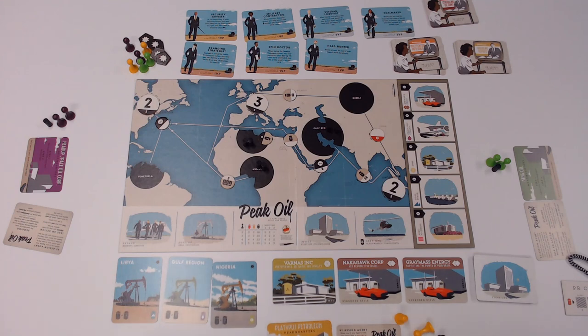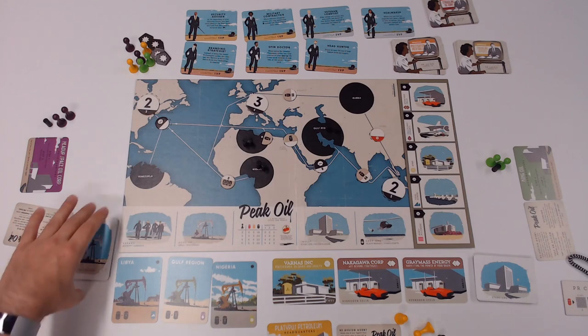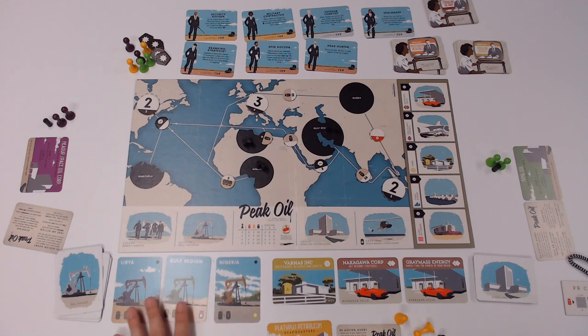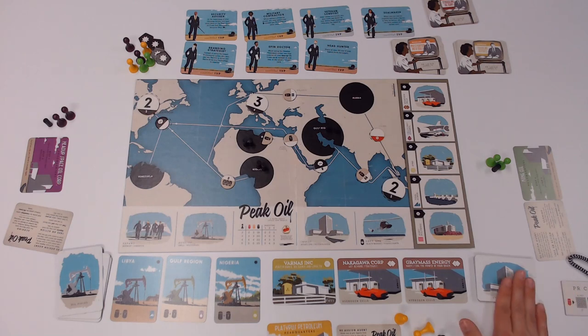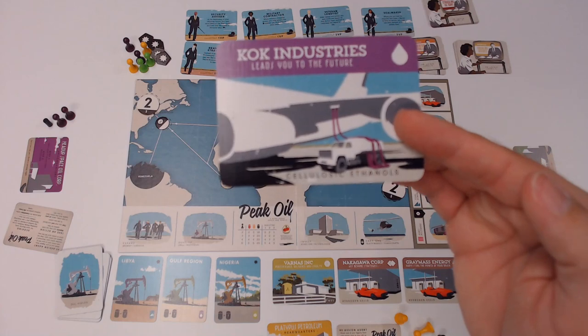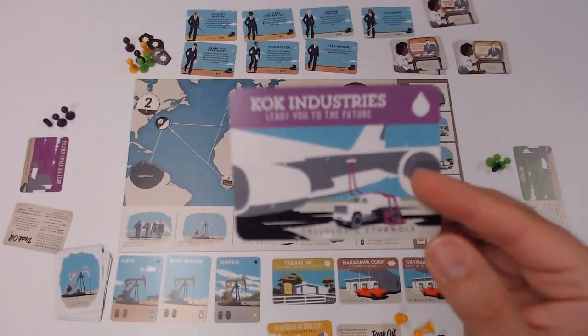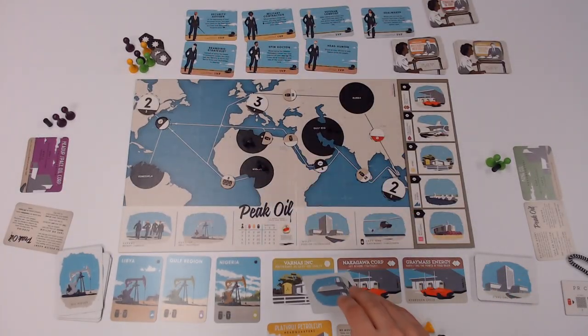Draw out the number of players' worth of oil field cards and place them next to the draw pile. After that initial setup, you're only going to draw out three new ones into the play area — not the number of players, just three. Next, shuffle the startup cards, reveal three, and place them next to the oil field cards. Startup cards look like this — KOK Industries, lead you into the future — and they also have a technology listed. Pull three out randomly and set the rest aside.